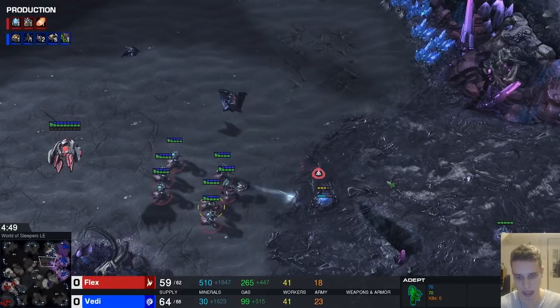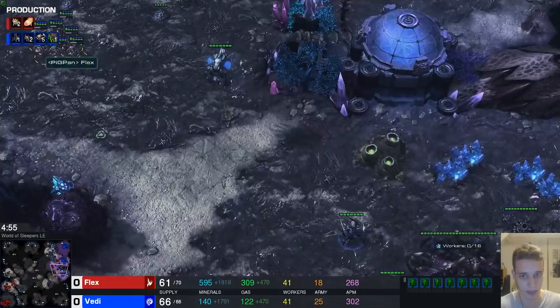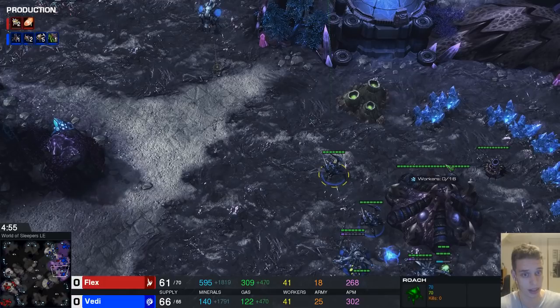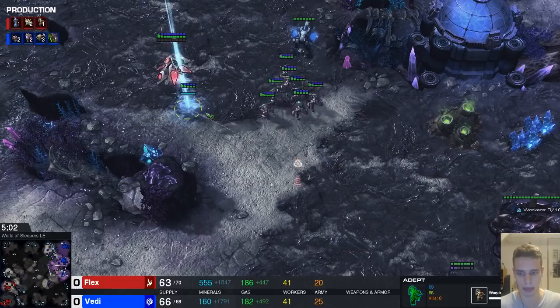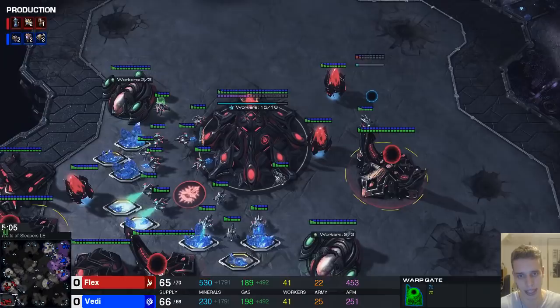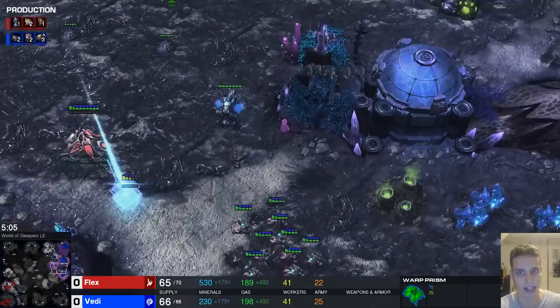Let's look at the adept movement. The way you want to do it is shade into the main, walking towards the third base. He does shade into the main and walks toward the third base — good. But it's a single adept warp-in when it should be another five. This is the issue with unsynced gateways: you constantly need to keep your prism in phasing mode. If all your gates sync up, you only need phasing mode for about five seconds, then you can fly around again — far less vulnerable.